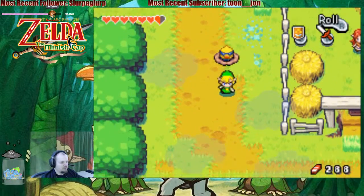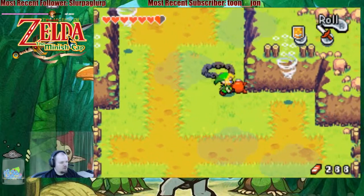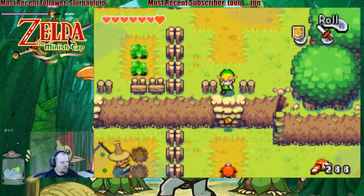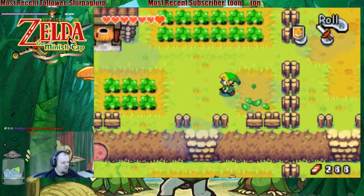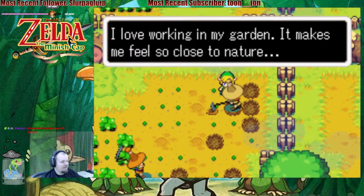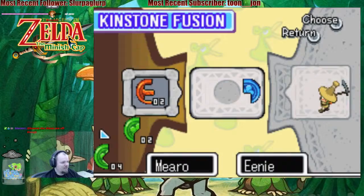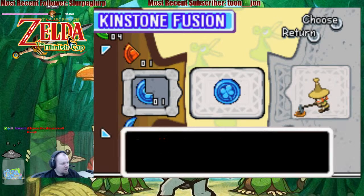Let's go down to the Minish Woods — we're gonna pick up some of the other things. Oh, Talon's back I guess. Well, check that in a sec. For now, let's — this dude's back too. Hang on. I love working on my garden, and it makes me feel so close to nature. And sometimes, just sometimes, I take up a kinstone from the ground. You want to match kinstone pieces? Oh, he's got a blue one. Alright — the two kinstone pieces match perfectly.